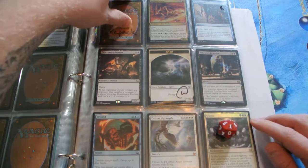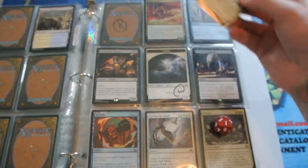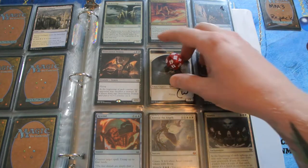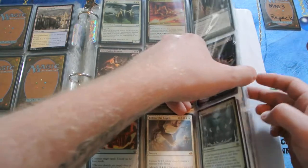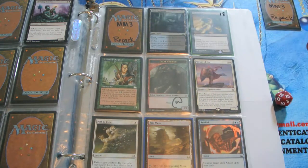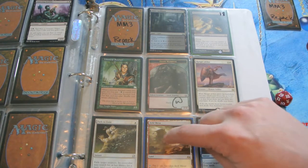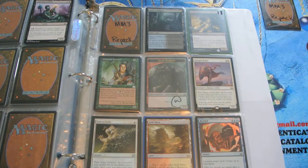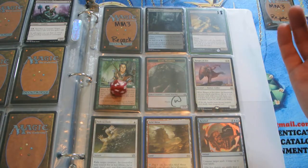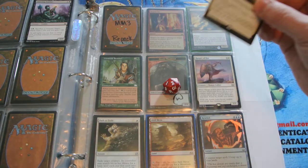He rolled a 1, so Delair Bear gets an MM3 repack on his first spin, and it's being replaced by a foil Flickerwisp. His next page is page 18. Since we aren't really going over these pages yet, I'm just going to do the roll. There are some pretty good cards on this page. He rolls a 10, so we have to re-roll. A 2 — he gets this lot of MM3 foils, and it will be replaced by a Stony Silence.